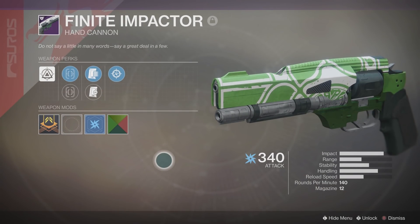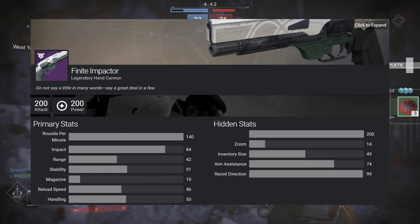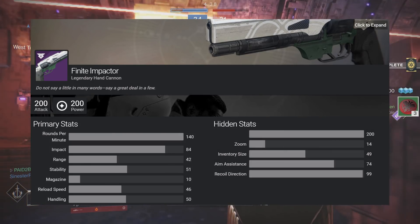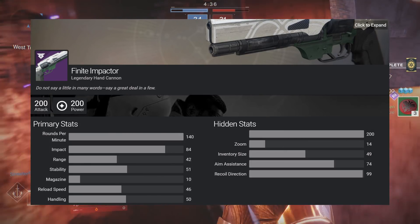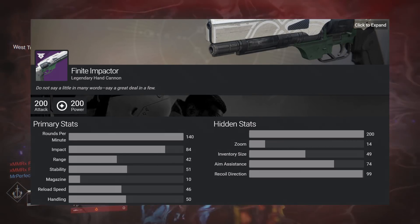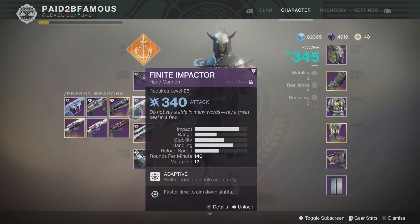Now let's take a look at some of the stats. This weapon fires at 140 rounds per minute, has an impact of 84, a range of 42, stability 51, magazine of 10 — or 12 if you choose Appended Mag — reload speed 46, handling 50, aim assist 74, and a recoil direction of 99.